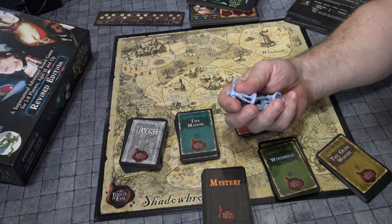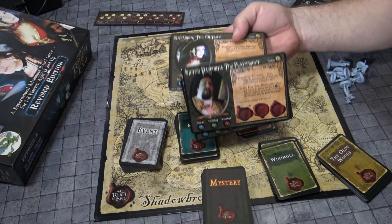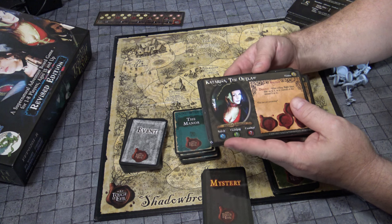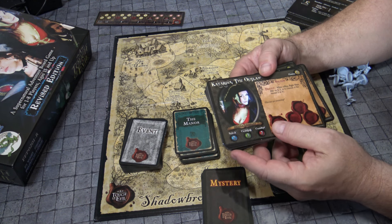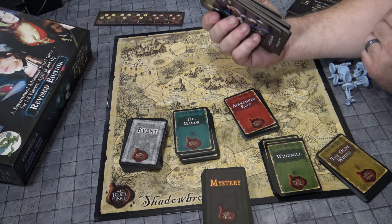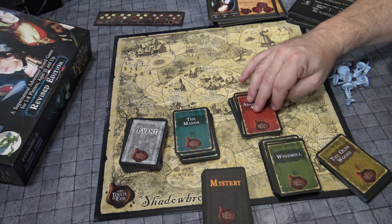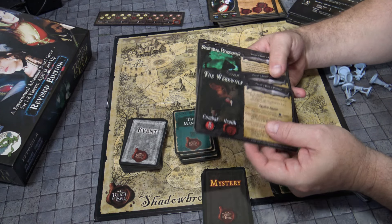You get these beautiful miniatures for your players, which are fantastic. The unbelievably illustrated cards are gorgeous for each character. Katrina the Outlaw is one of my favorites — she's pretty balanced with two for combat, three for cunning, and four for spirit. There's her wound count, how many wounds she can take, plus a special ability and an honor number. As you land on certain areas you draw a card and negotiate certain things, fight certain villains — going around until you take out either the Vampire, the Werewolf, the Spectral Horseman, or the Scarecrow.